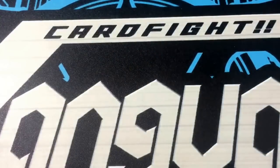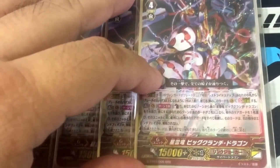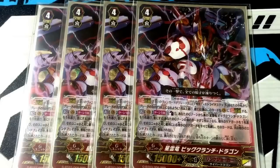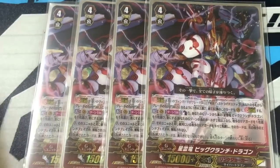So now we move on to the deck. Basically, my friend has 4 copies of Nabula Dragon Big Crunch Dragon. This card's effect is: once per turn, you may pay the cost which is card loss 1, put yourself based up, then if the number of G units based up is G2, you may choose one of your opponent's rear-guards, Omega lock it, and also choose another unit in the same column and Omega lock it too. So basically this card Omega locks one column — it's like a lock version of a route rare.